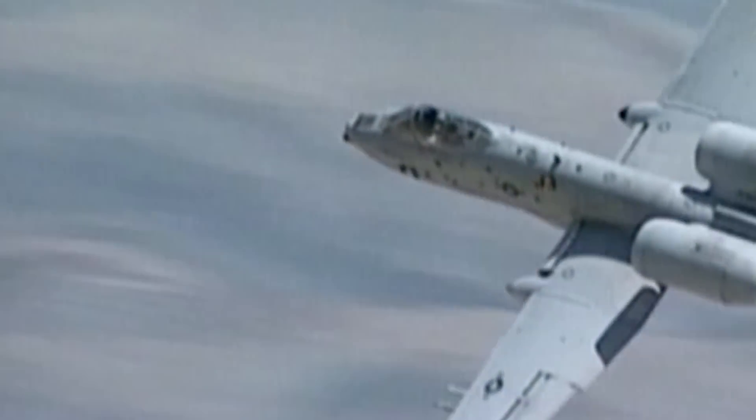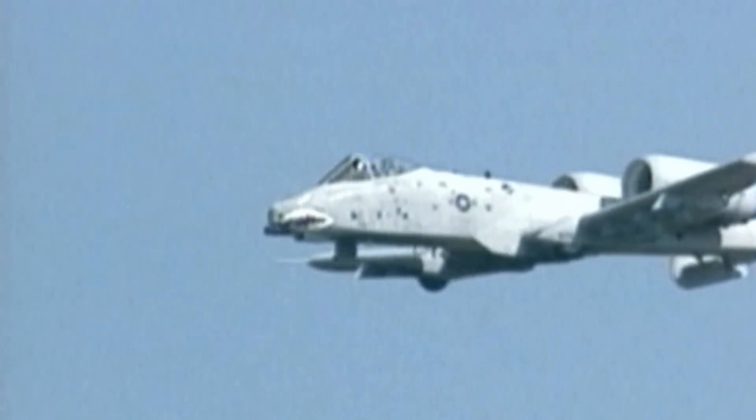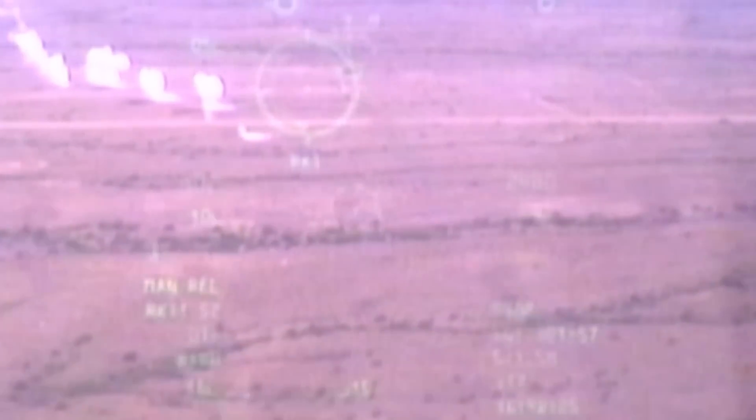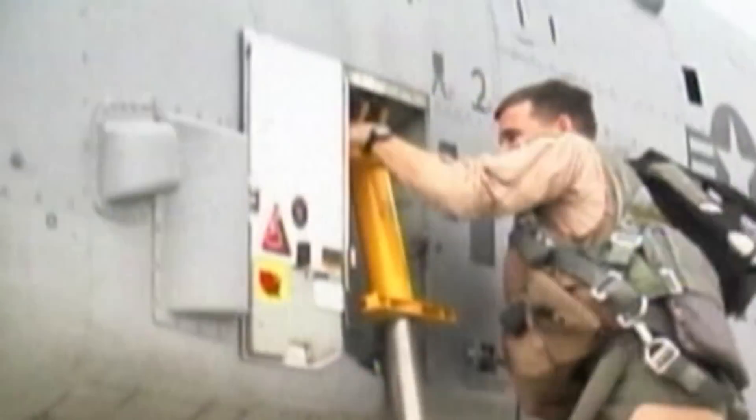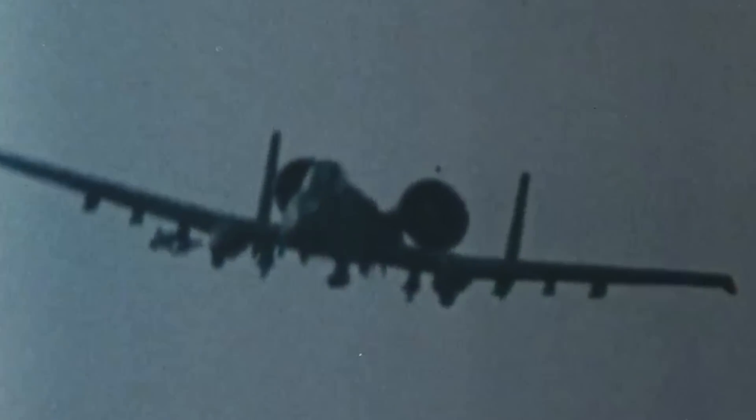The Warthog first saw combat during the 1991 Gulf War, deploying 132 models. It was during this time that Captain Robert Swain achieved the type's first air-to-air victory when he shot down an Iraqi helicopter. During the 40-day-long conflict, the A-10 Warthog had a mission-capable rate of 95.7%, flying over 8,000 sorties and launching 90% of the missiles fired in the entire war. The Air Force decided not to replace the decades-old A-10 with a newer version. Then, as the Bosnian War raged on, the Warthog was assigned to sorties launched to locate and destroy equipment and heavy weapons seized by Bosnian Serbs. The A-10s eventually returned to the Balkan region as part of Operation Allied Force in Kosovo in 1999, where several A-10s escorted and supported search-and-rescue missions before receiving more ground-attack missions, remaining in action until combat ended in late June.